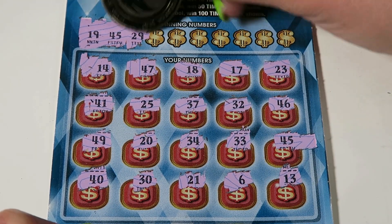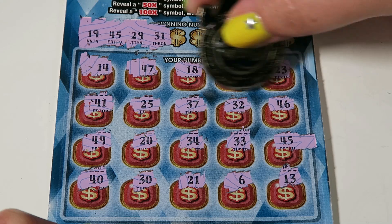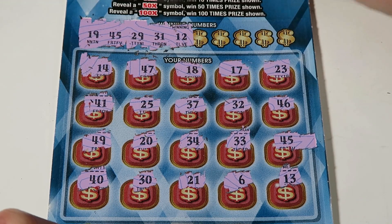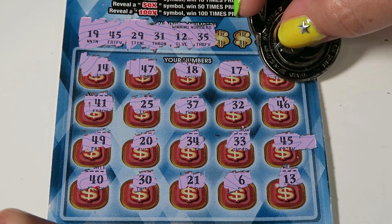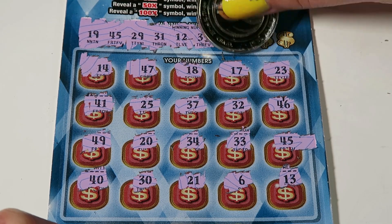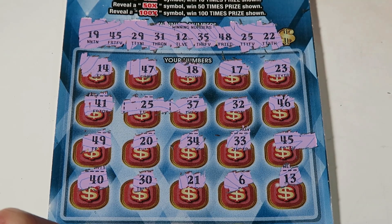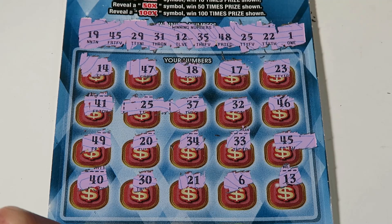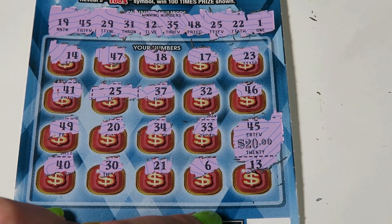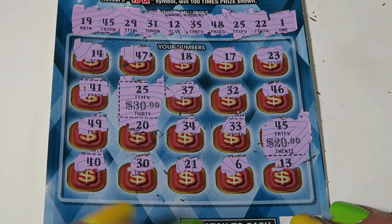Right here, hanging out with us — 29. We have a 30 and 49, then 31. No 31. We have 21, 12, 14, 17, 13. We have 35, 48, 47, 49, 40, 25 — and 25, two matches! We have 22, and one. No single one. Our 45 is worth $20 and our 25 is $30, for a $50 win. Awesome — the Mega Multiplier came through for us!